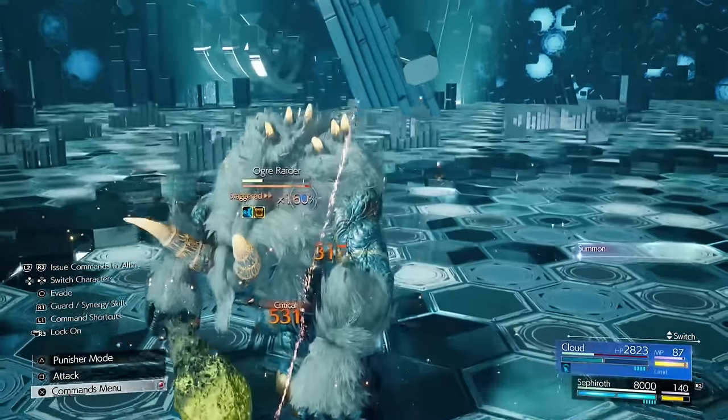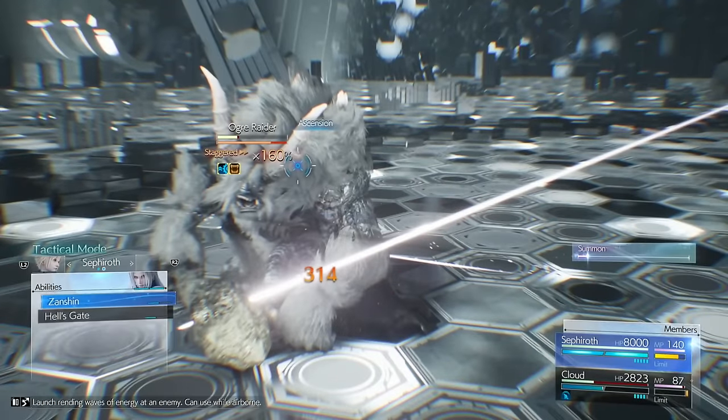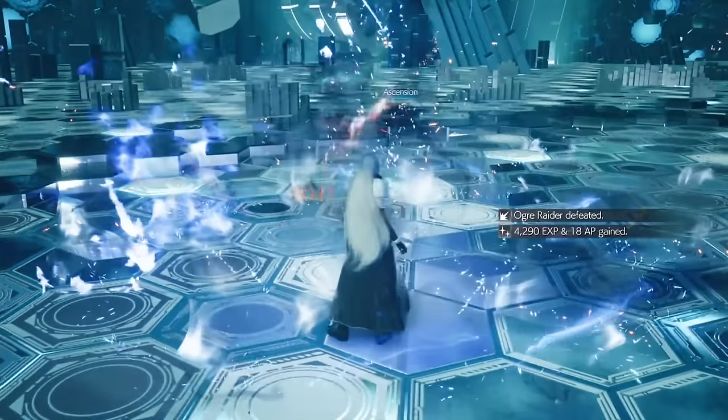There we go — staggered. Now Cloud has his limit so just throw it out, switch back to Sephiroth, and just do Zantion or Hell's Gate, whichever one you want to use. And there we go, another one down. It's good that they give you a little reprieve with easier bosses in between.